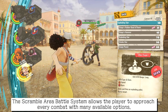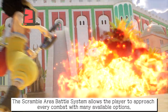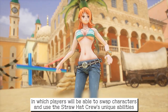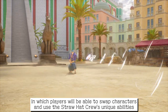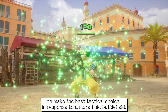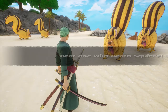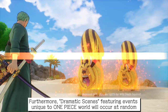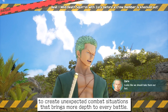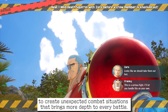The scramble area battle system allows the player to approach every combat with many available options, in which players will be able to swap characters and use the Straw Hat crew's unique abilities to make the best tactical choice in response to a more fluid battlefield. Furthermore, dramatic scenes featuring events unique to the One Piece world will occur at random, to create unexpected combat situations that bring more depth to every battle.